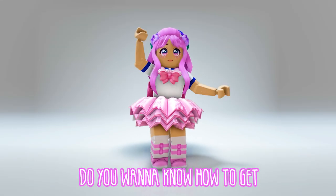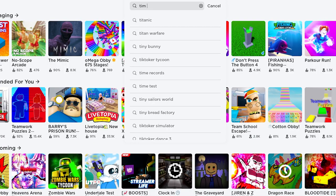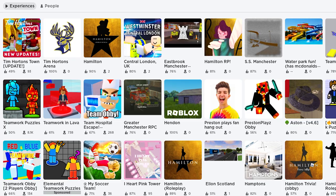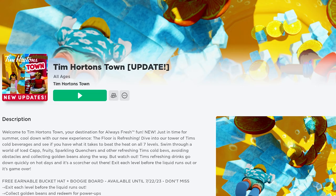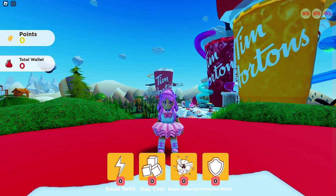Hi guys! Do you want to know how to get this Roblox item for free? Let's go! In the search bar, type Tim Horton. This icon — the game is developed by Tim Hortonstown. This game's free UGC item is only until July 22, 2023, so be sure to get it ASAP.